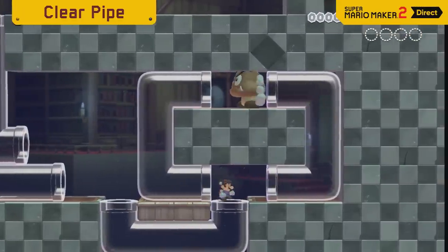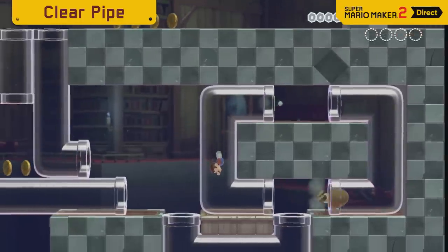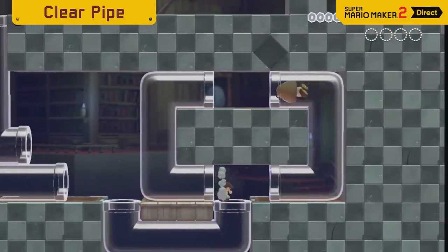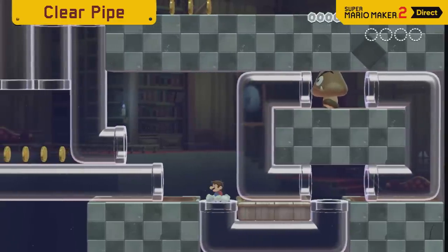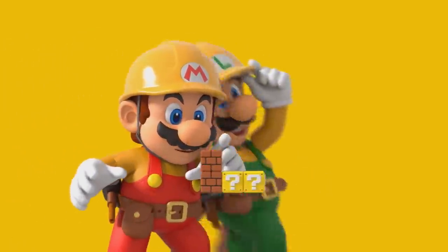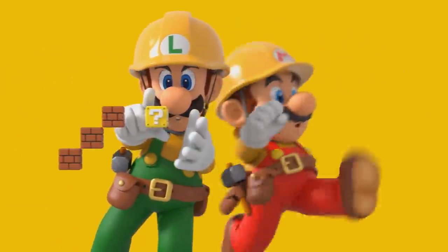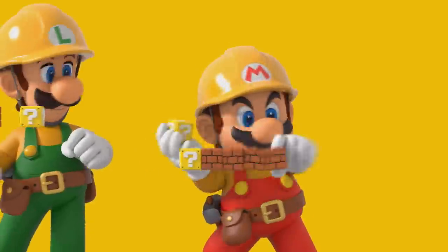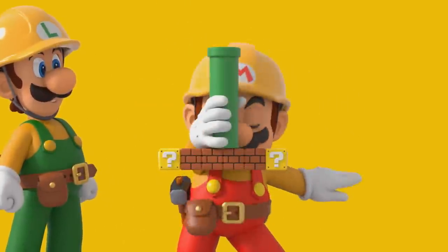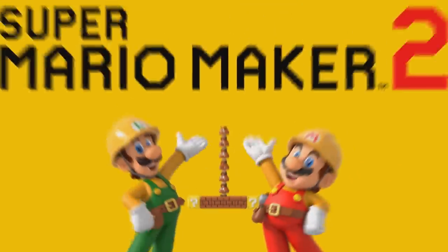Finally, if you were wondering what happens when a giant enemy tries to enter a clear pipe — the Direct shows exactly that. It's simpler than you might think: they instantly shrink in size to make the trip. And there you have it — the main analysis of the Super Mario Maker 2 Direct. If you want even more, make sure to check out our individual analysis of Story Mode as well as the online and multiplayer features. We're pretty sure there'll be a lot more to say about Super Mario Maker 2 very soon. Thanks for watching, and make sure to hit subscribe for more on Super Mario Maker 2 and everything else Nintendo Switch.